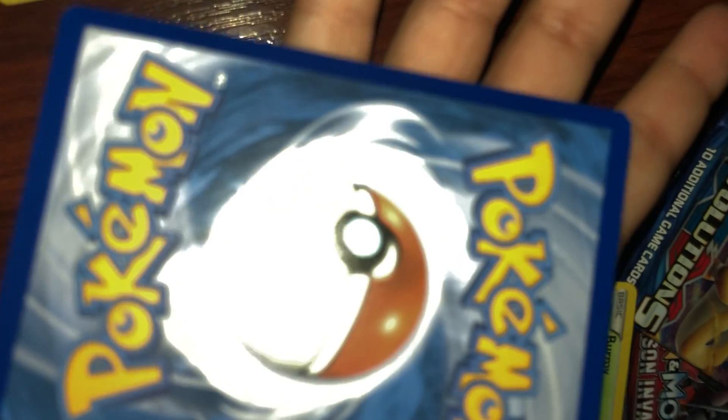Fates Collide: Winsmore Gothita, Riolu, Cottonee, Burn me — no, it's not fake, that's just my camera. I can't believe this, I'm getting such good cards. Wurmple, Altaria Spirit Link, Gilded Fossil Queen. Code card for you guys.